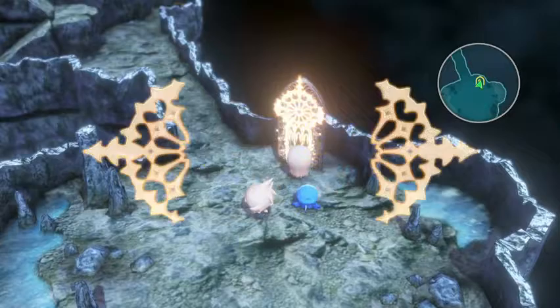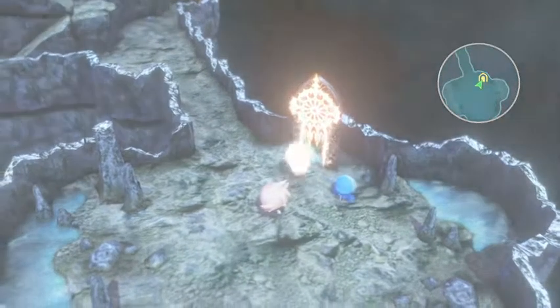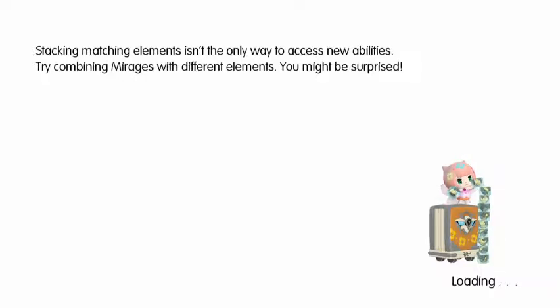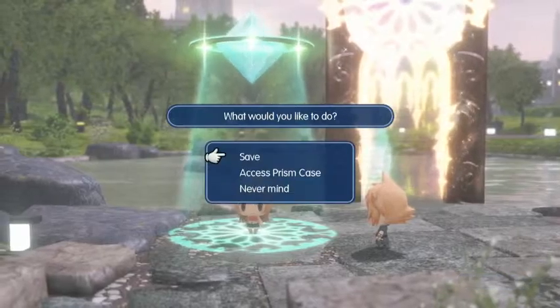There we are, back at the beginning. We can return to Nine Wood Hills and go look at their entries — their Pokedex entries, I guess. Go ahead and save as well.